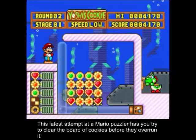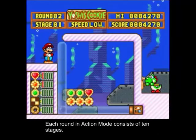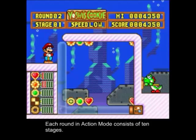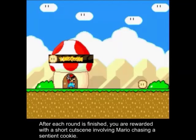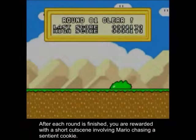This latest attempt at a Mario puzzler has you try to clear the board of cookies before they overflow. Each round in action mode consists of ten stages, and after each round is finished, you are rewarded with a short cutscene involving Mario chasing a sentient cookie.